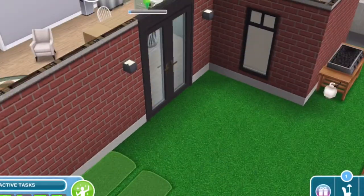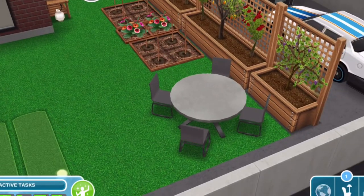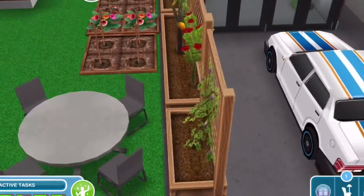And that's mainly the inside of the house. Now you come out to the backyard, and I just used a green runner patio. I put two of the little golf things there, a little outdoor table, some garden area, a doggy house with bowls, and a grill.